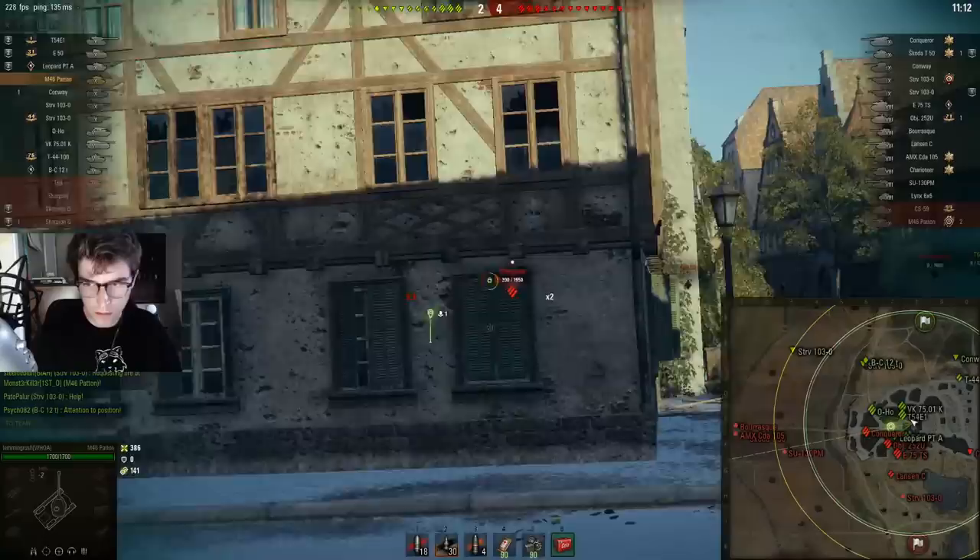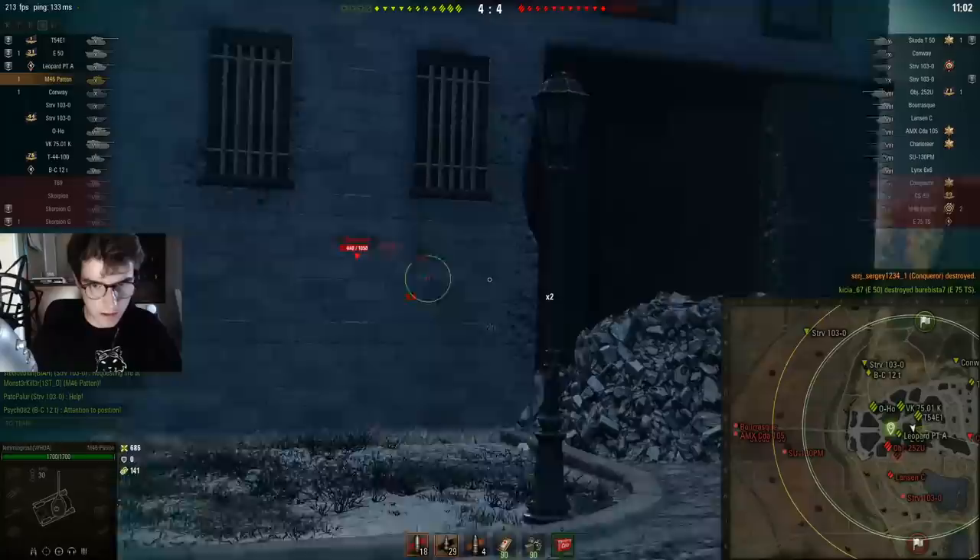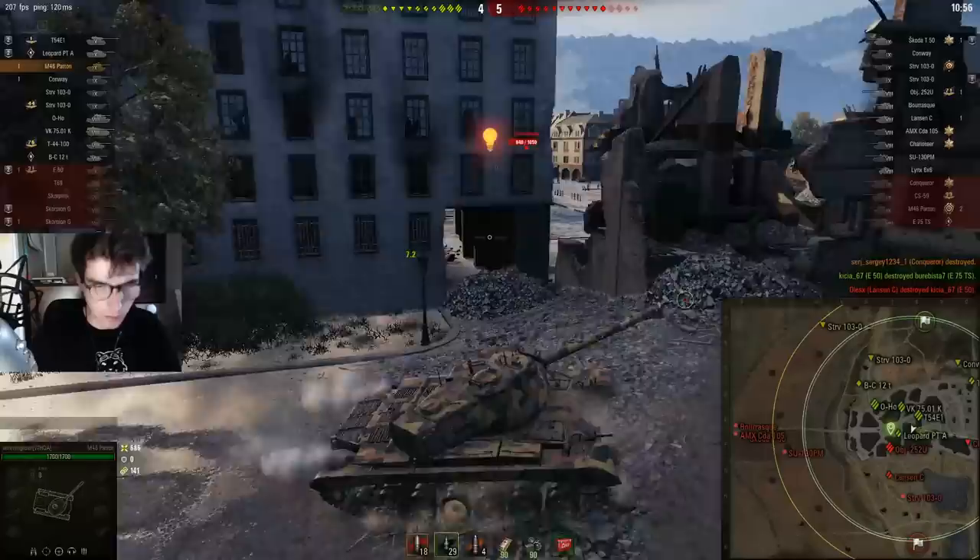I don't think I got lit there, which is fantastic. You can see the Charioteer got spotted. If we can kill this Conqueror, good — we're going to start bringing our team back. So Charioteer's pushing in, I'm going to turn around. This is kind of why this position is so good — you can affect so much with minimal risk. If I'd been a bit sooner I would have got that shot.